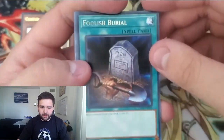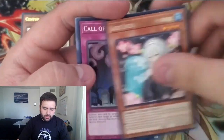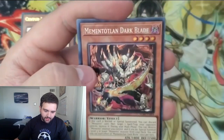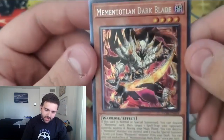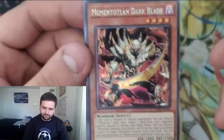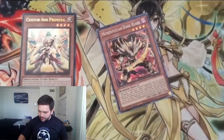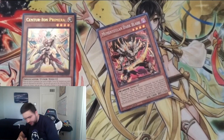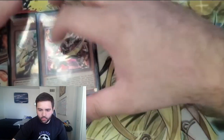We got a Foolish Burial, which I'll gladly take — for some reason I don't know where my Foolish Burials went. We got Swan TD, Dogwood again, and then — I think it's actually a Collector Rare because I can see shininess behind this Call of the Haunted — we got Memento Dark Blade as our Collector Rare! I mean, it's shiny, we'll take it. The only Collector Rare I really want is none of them, but hey, we pulled one so I can't complain. I'll sleeve that up real quick — sleeve up the Ultra Rare and the Collector Rare, which is Dark Blade.